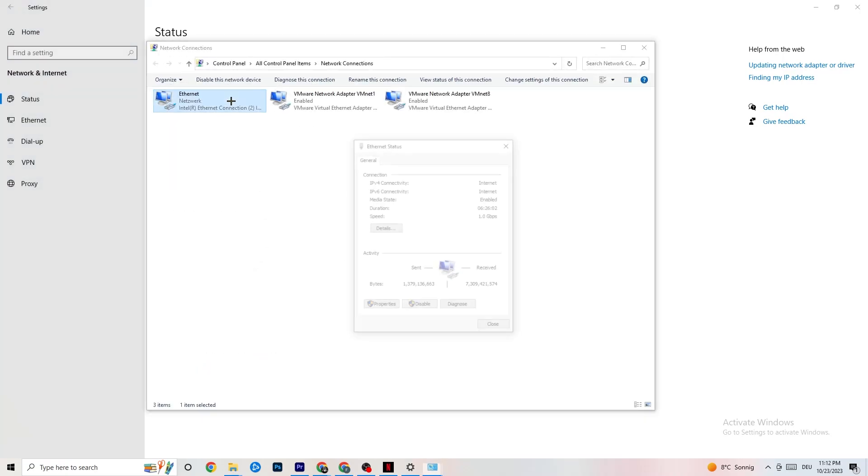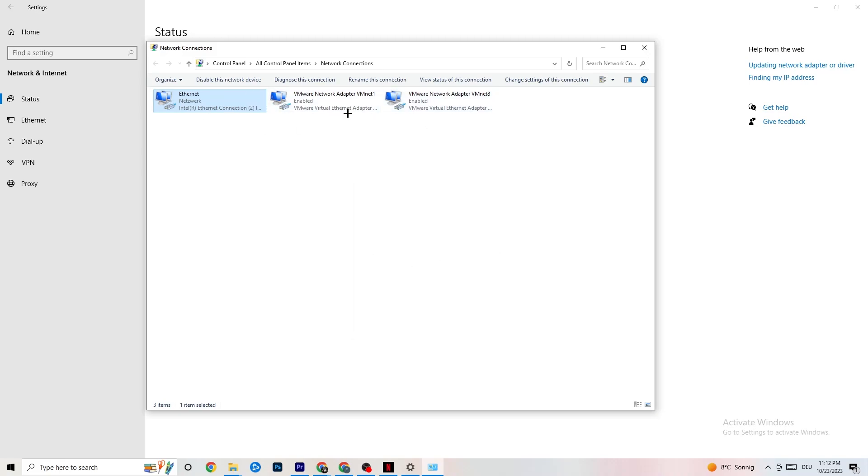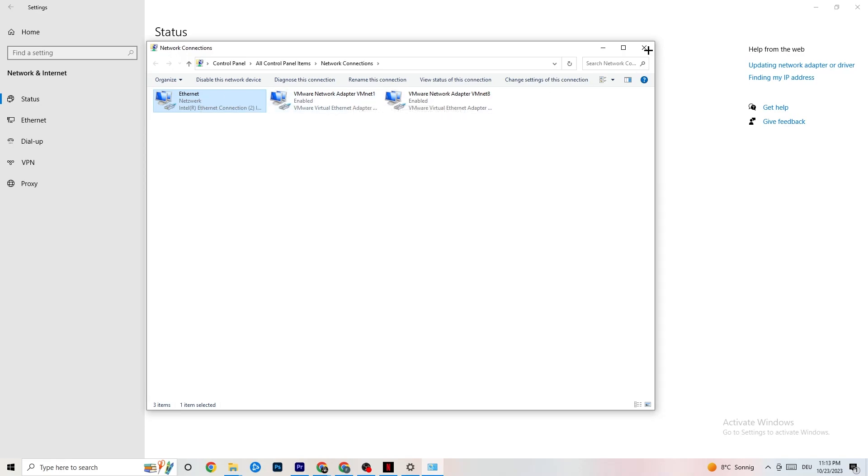Here you'll see which connection you're using — either Ethernet (cable) or Wi-Fi (wireless). For me it's Ethernet. Right-click on it and click Disable. It'll take a moment, then enable it again and wait patiently for it to reconnect. Once it's back to network, it's working fine — you can close this window.